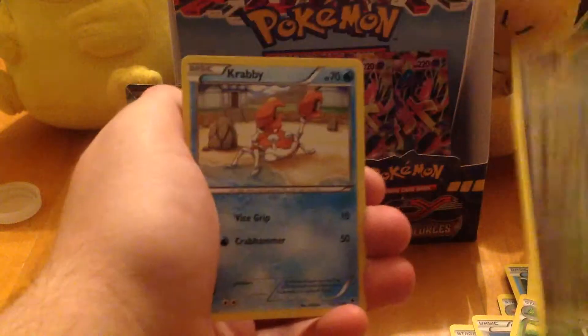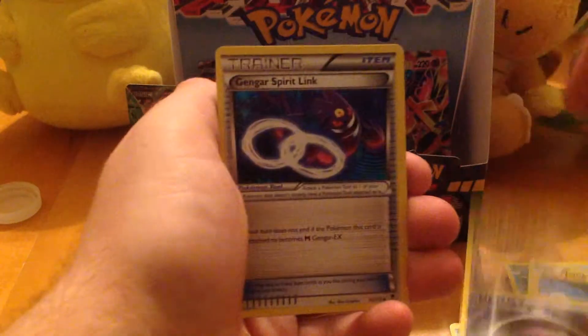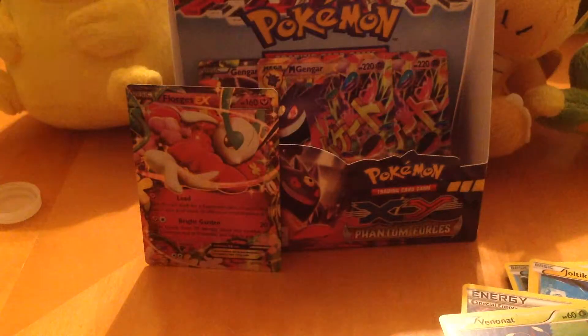Tommy's opening his last couple packs. Dino, Krabby, Spiro, Yanma, Litwick, Mystery Energy, Gengar Spirit Link, Kingler, Venonat, and Blissey. I'm going to need that Gengar Spirit Link — I got all these Mega Gengars. Tommy got a Gengar, I got a Gengar, I got two Mega Gengars, Tommy got a Mega Gengar. Mega Gengars are everywhere.